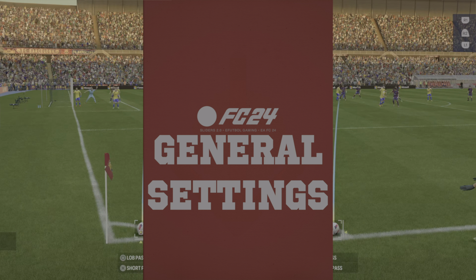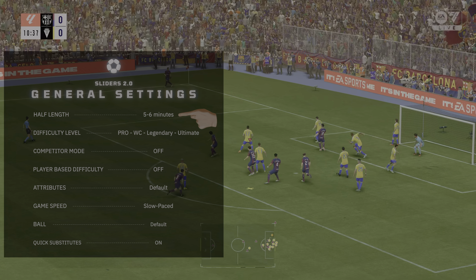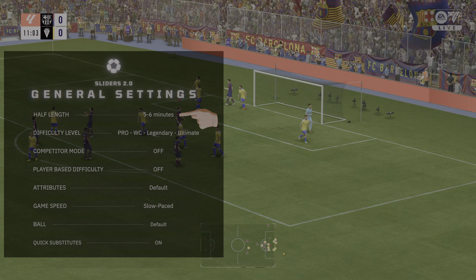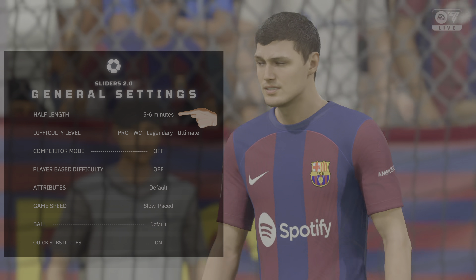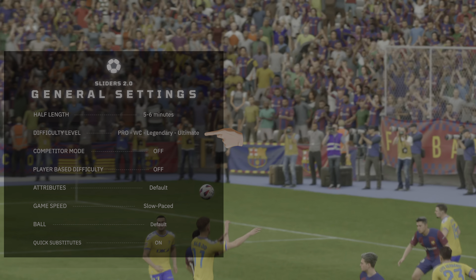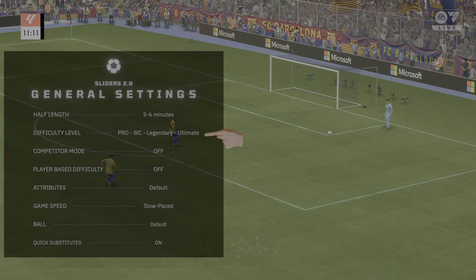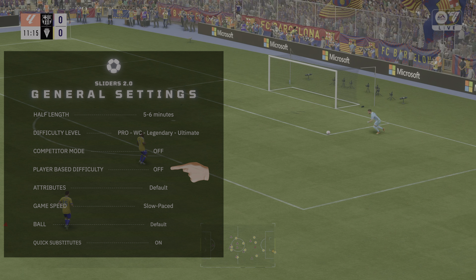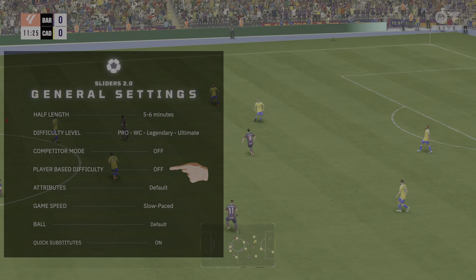General settings. The half length, you want to go with five to six minutes — this is more of your preference, that's just what I suggest, but you can set it up however you want. The difficulty level, this works with all the levels: pro, world-class, legendary, and my favorite, ultimate. Competitor mode, I have this on off, and player-based difficulty, I also have this on off.